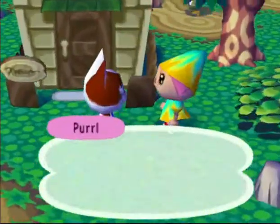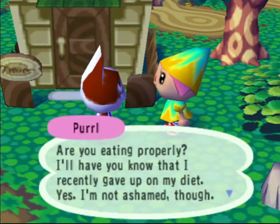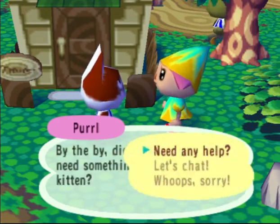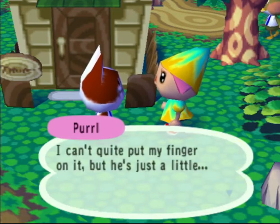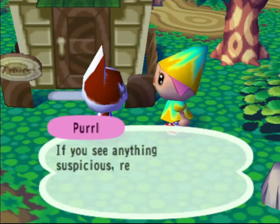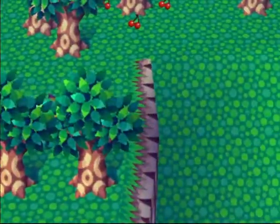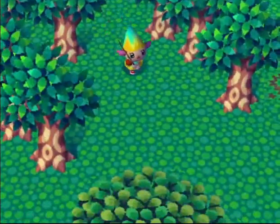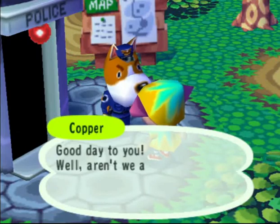Hey Pearl, how you doing? Let's chat. 'Don't you think there's just a little more suspicious going on? I can't quite put my finger on it - maybe I'm just imagining things. You should go to that tent and take a good look around. If you see anything suspicious, report back to me immediately, kitten.' I need to go talk to Red - not Red, Copper. Good day.